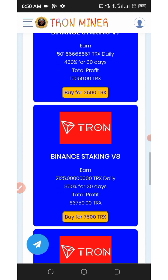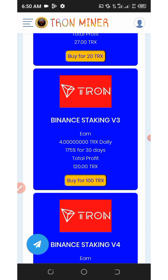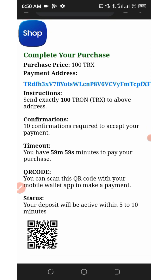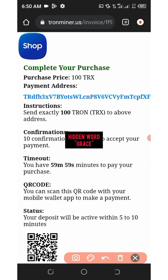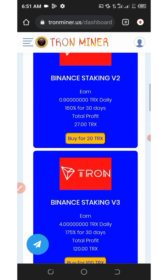For instance, if you choose the 100 TRX investment plan, just click on buy and you will receive an address automatically. Copy that address, go to any of your wallets, and send the chosen amount of TRX. After some confirmations you will receive your payment instantly deposited into your wallet and be automatically upgraded to the plan.